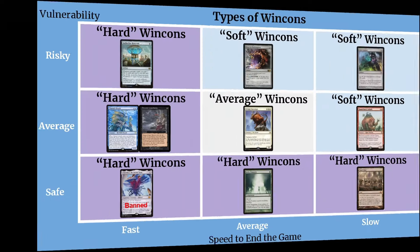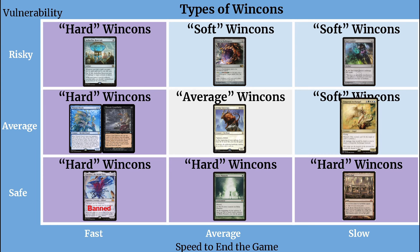When looking at this combo, I consider it to be a soft win condition. I think its vulnerability is average — it's kind of hard to get off the battlefield, you'd have to get rid of the aura first and then remove the angel. But if they can remove that aura at instant speed during combat, creatures could get in and hit the player, causing the angel to die anyway. For speed to end the game, I put it at slow. This combo can prolong the game and keep you alive, but it's not going to really kill anybody unless you keep swinging with the angel — which is fine, it's a flying indestructible, potentially deathtouching creature — but it's likely not going to end the game in two to three turns.